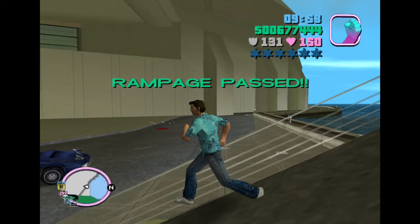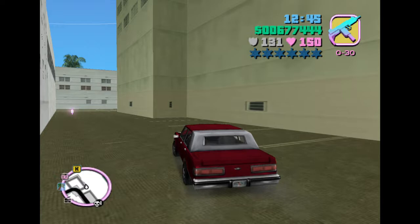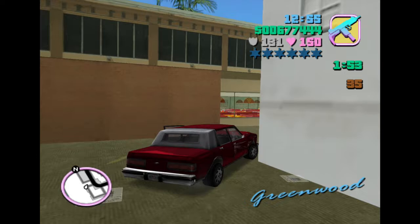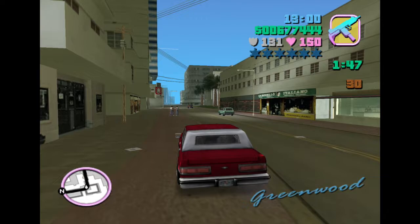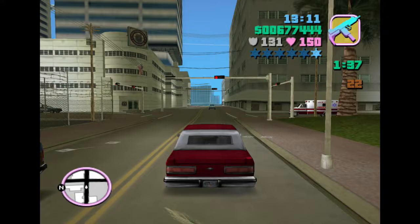Rampage number 23 is behind the downtown pizza stack and it tasks you with killing 35 gang members via drive-by. It's another one of these missions. I do recommend a car with good durability for these because the gang members will fire back. In this one it's more about making the vehicle draw your enemies' fire. That said, these are still Cubans and they only have one or two pistols between each of them, so they're not too much to worry about.